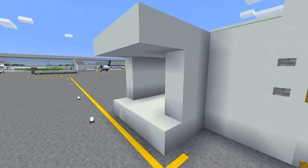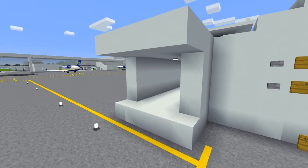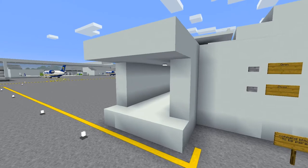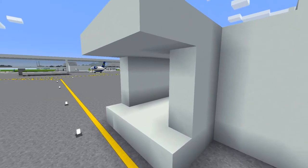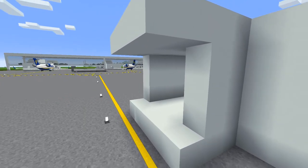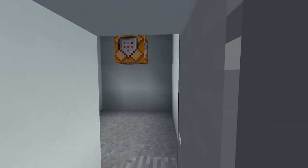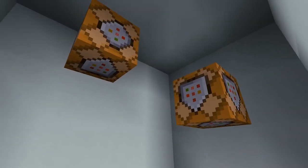But now there's a problem. Because this jet bridge isn't perfectly square, I'll need multiple command blocks to have the shape of the jet bridge as you see it. So having a ton of command blocks would look as ugly as a big redstone contraption. Great, back to square one. Or are we? Why not make a storeroom-looking thing next to the jet bridge to house the blocks? Perfect.